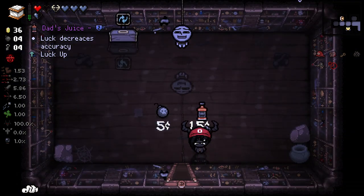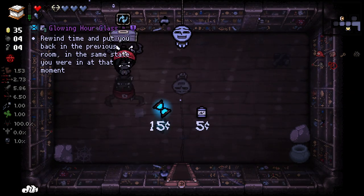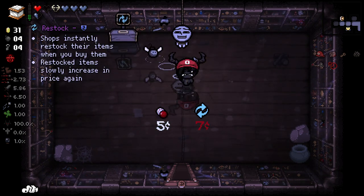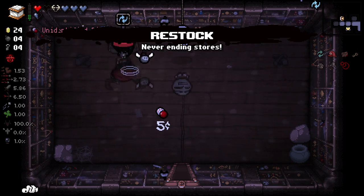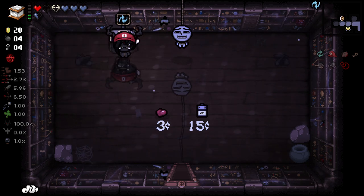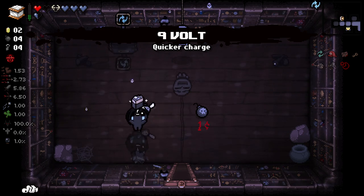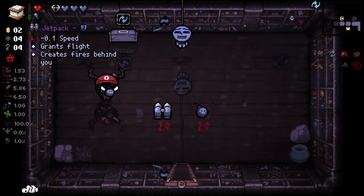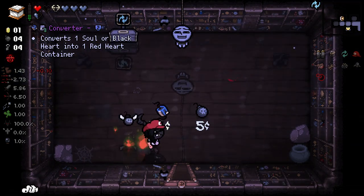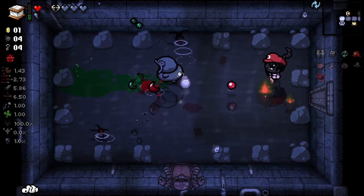Soul Heart for sale — nope. Luck decreases accuracy plus luck up. I don't think we really want that right now. I kind of want to re-roll for a Soul Heart in the shop. Restock, however, is very good. I don't think that's really that good for us right now. We need to roll deep on this. There's the one cent item as well — one cent flight. Hell yes.